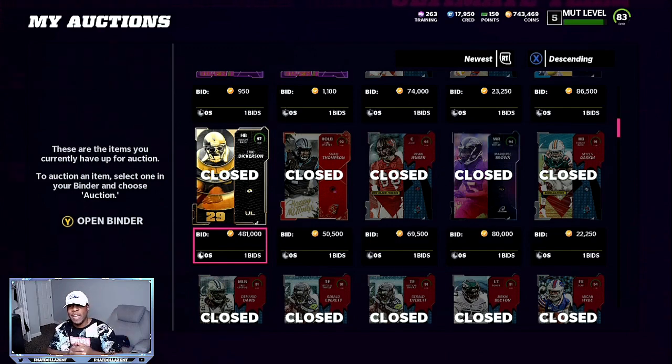The number one easiest method I was using was the Ultimate Legend sets. As you can see right here, I sold this Eric Dickerson 97 overall for 480,000-481,000 coins. You can complete a lot of these sets — Night Train Lane and Eric Dickerson — for about 408,000 coins, leaving you about a 24,000 to 30,000 coin profit.